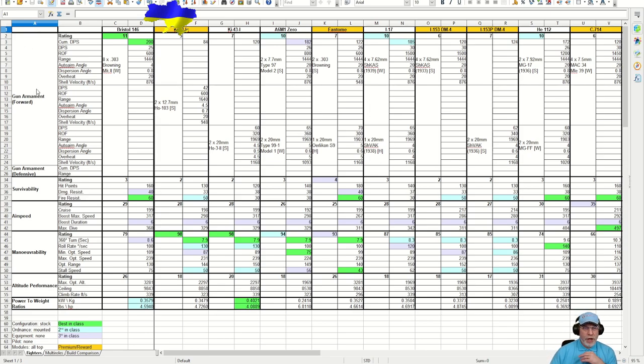Let's take a look at the gun armament first, and it's really good news — this is best in class weaponry. The rating is 11, the cumulative DPS is 200, coming from 8x .303 Browning machine guns. The one disappointing thing is that the range is only 1,444 feet. However, lots of the guns on the fighters are only 1,444 feet, so you're not going to be outclassed. This is good weaponry.